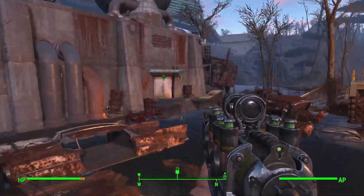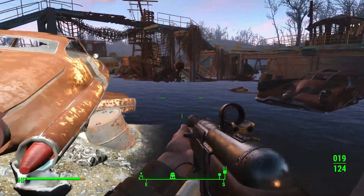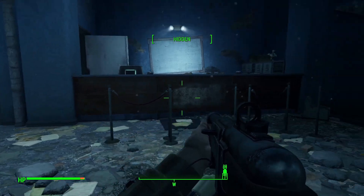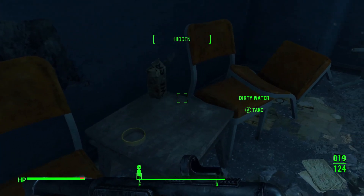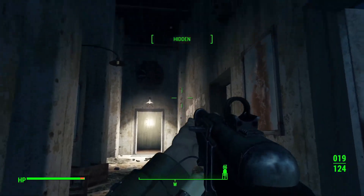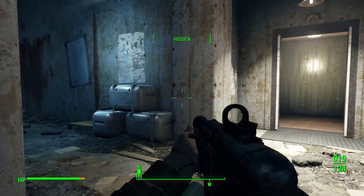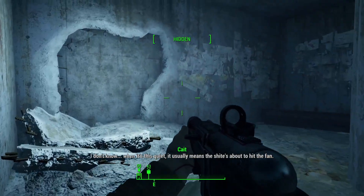We just got to boogie on through here. No dilly-dallying, it is time to get this squared away. She is in here. All this is — oh, I took a broken lamp. I definitely do not need a broken lamp, not with this carry capacity. As far as I remember, it is just maybe some automated security turrets, and then taking out the Mirelurks. When it's this quiet, it usually means the shite's about to hit the fan. Take out some turrets — oh, we can get out to the roof. Don't need to do that. What we do need to do is head on down.